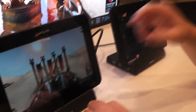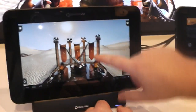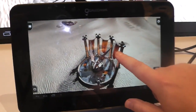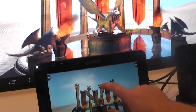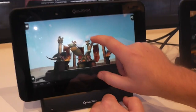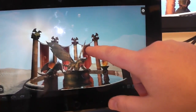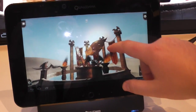We have a demo today. So here we have basically a pretty simple constraint scene. The purpose of this demo was to put console quality — current-gen console quality, Xbox 360, PlayStation 3 type graphics — on a mobile platform. In this case, the Adreno 320.